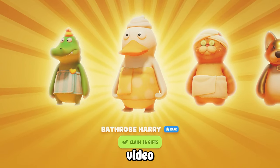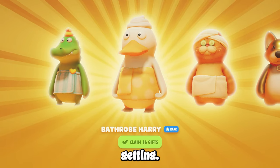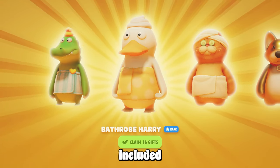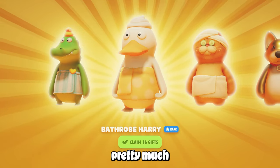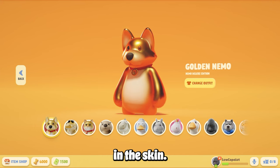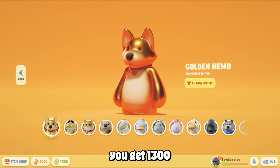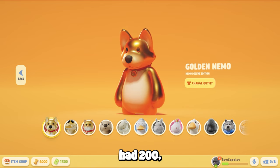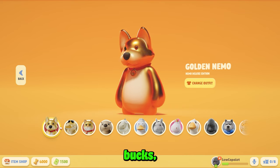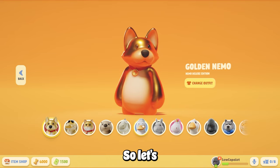Welcome back to another video. We're going to be talking about if the deluxe edition is worth getting — here's everything included. You get a decent amount of skins, plus 1300 nemo bucks on top of that, which is super sweet. We get three bathrobe skins, so let's go through them.